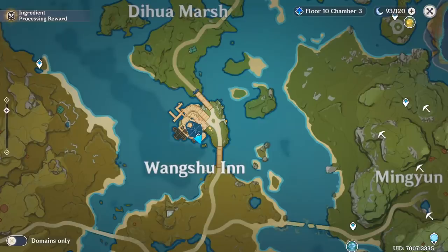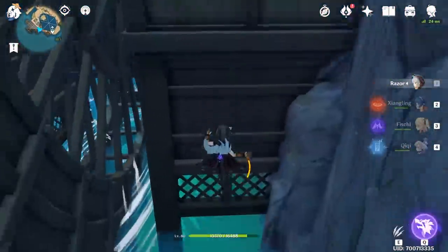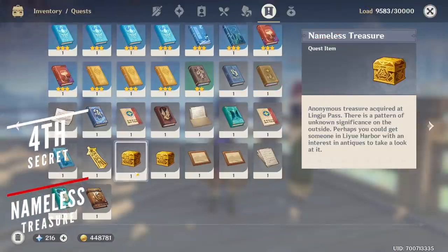While we're still on the same subject of things below ground level, you can get a chest from the popular Wangshu Inn. After teleporting to it, jump down and glide towards the water mill where you will need to swim under the structure and activate the cryo token for an easy exquisite chest reward.